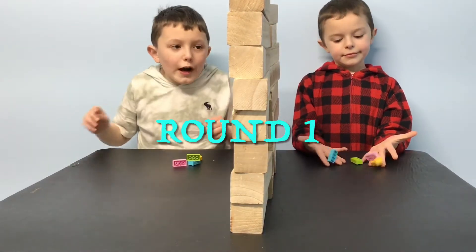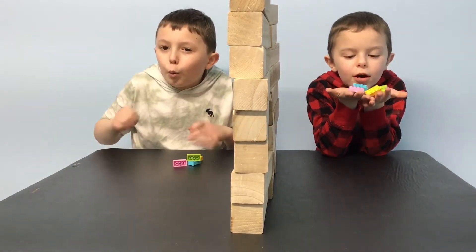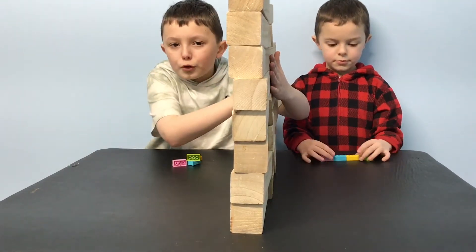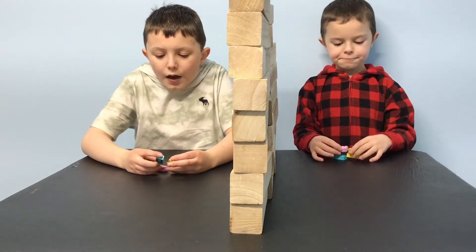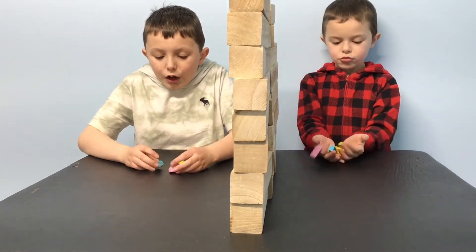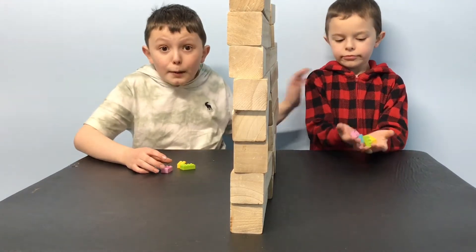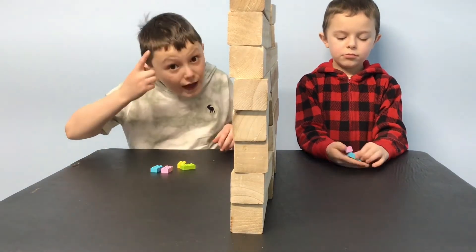Okay guys, this is the first round. Before we get started though, I'm just going to quickly explain what the goal is of the telepathy challenge. The telepathy challenge is you have to have a wall between you and a family member. Each round you're going to have some items with you, and you're going to pick the item of your choice, and you're going to see if you and your family member got the same one. That's the point of the telepathy challenge — you're going to try and see if you think the same way.